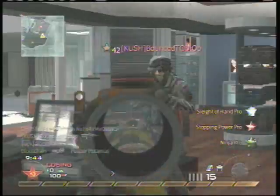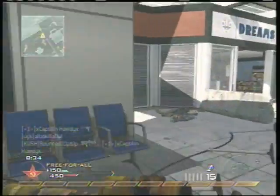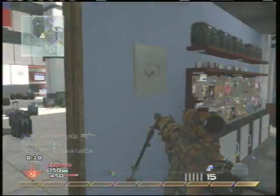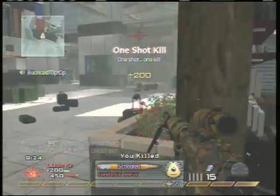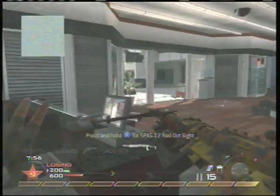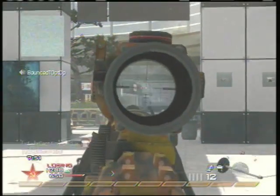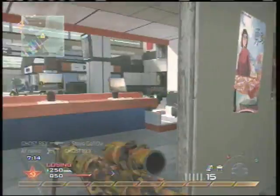What's up guys, this is Infamous doing a free-for-all on Terminal. I decided to use an Intervention with Fall camo and ACOG, using Sleight of Hand Pro, Stopping Power Pro, and Ninja Pro. It's decent gameplay — sorry about that — it's all one clip.